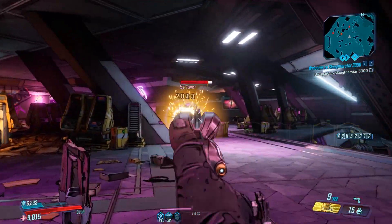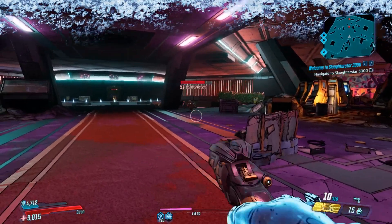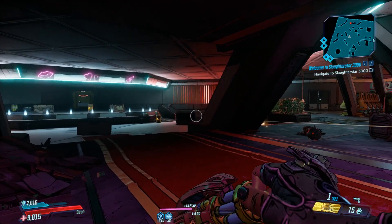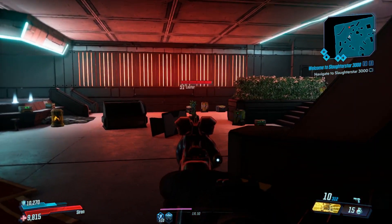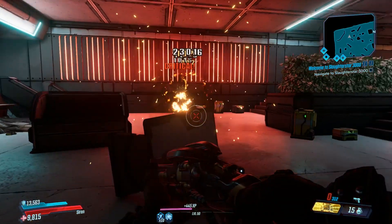If you've got the elemental side to it, it seems to mainly be shock — that's good for stripping shields. It will always come non-elemental as its base, but you can get the chance for the elemental part. The critical hit bonus is very good — no matter where you hit an enemy it will be a critical hit.